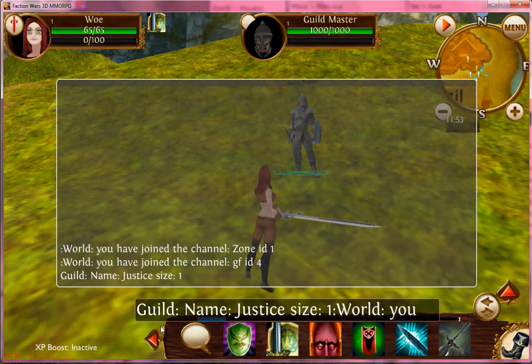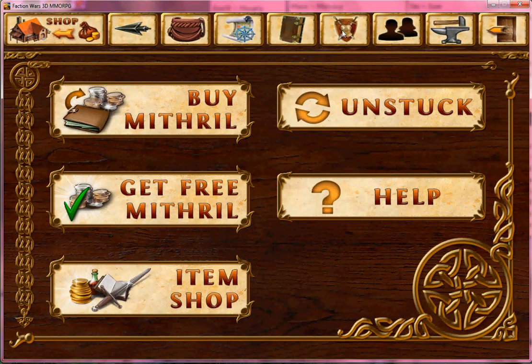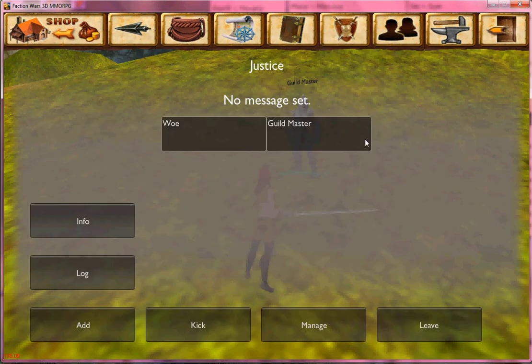Now you can see right here: guild name Justice, size 1, because I'm the only one in it. Now we're done with him, so I can come up to menu, go to the tab with the swords and shield, and here I am at my guild tab.